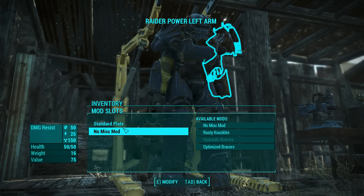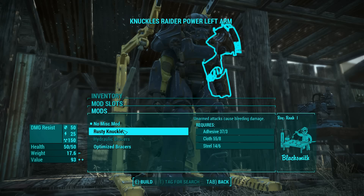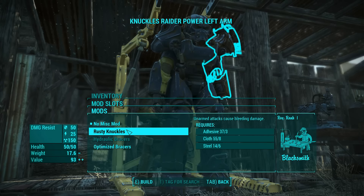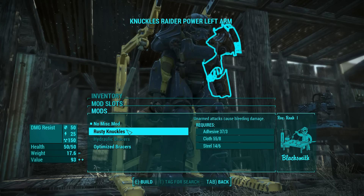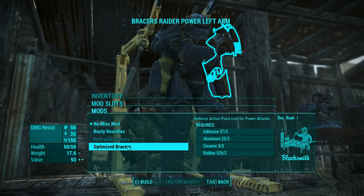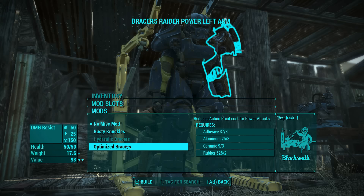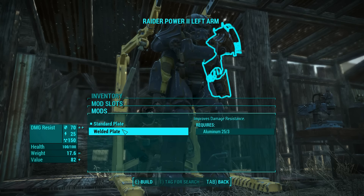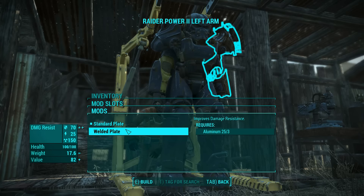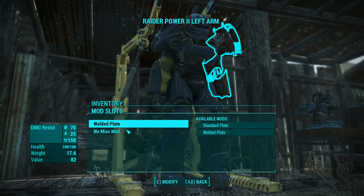I want to replace the Raider piece as soon as possible, particularly so we can actually get it painted up. Unarmed attacks cause bleeding damage — that's pretty cool. Reduces action point cost for power attacks — not really something we'll be doing too often, so not really worth the effort there. I guess we could give it a welded plate for a bit of aluminum. There we go — nice and upgraded.